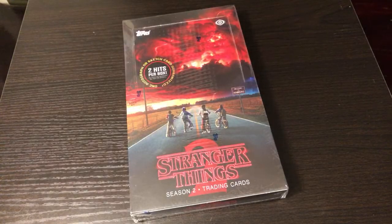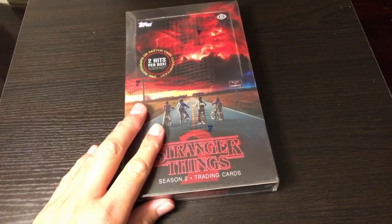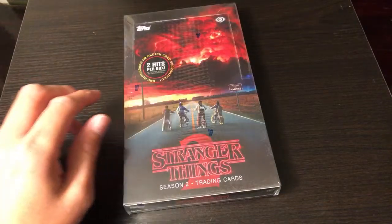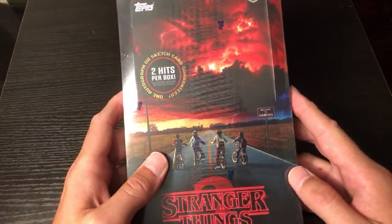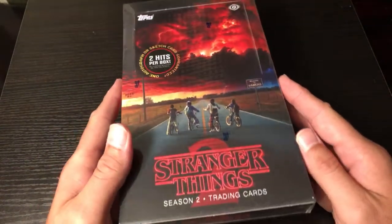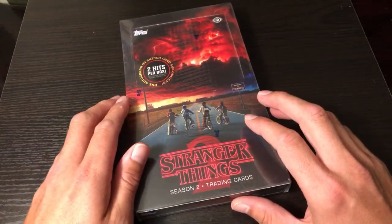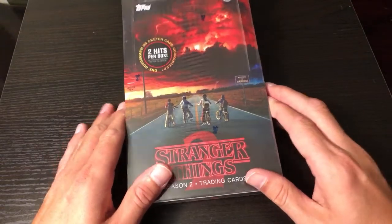Hey, welcome back to The Past is Alive everybody! Tonight we are finally gonna rip open this box of Stranger Things 2 trading cards made by Topps 2019. A little bit of a different setup tonight - Brittany's actually gonna help me rip these open. Brittany's not feeling well so she's gonna try to tough it out as we rip through these. These were sent in by subscriber 357 MAGA probably like two months ago for an FMF. I was waiting to rip through these for a while, but I needed to finish season two first before I opened these up.